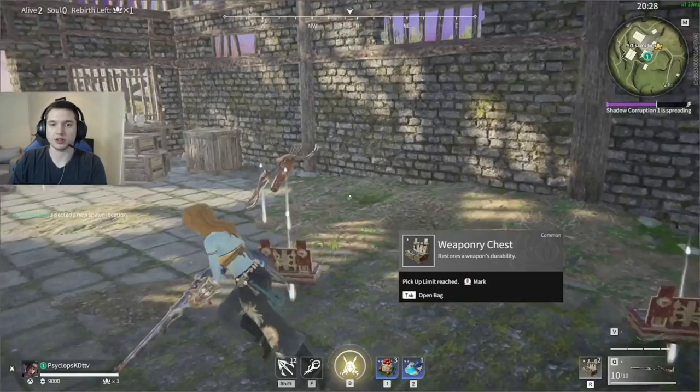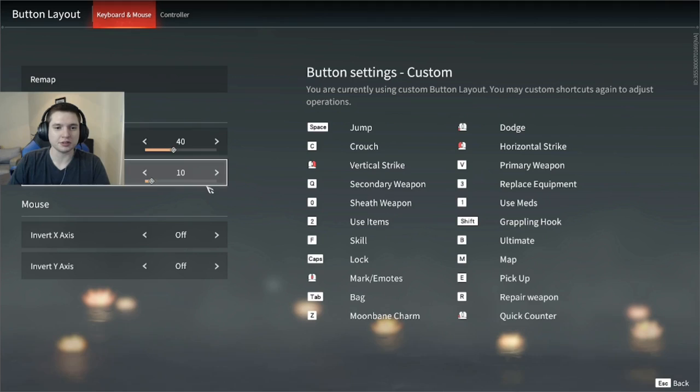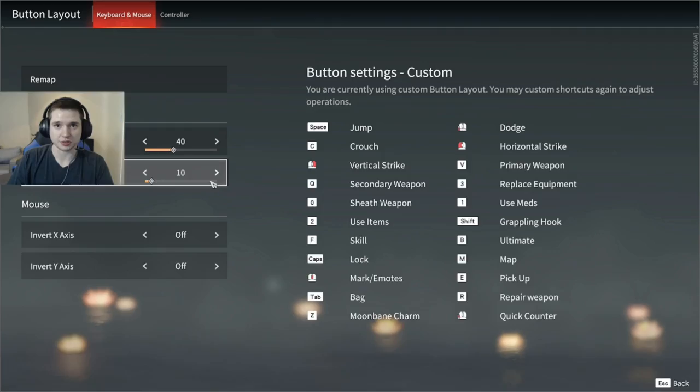Over in your button layout, turn your sensitivity up. Default is something like 25 — I play on 40, which is still kind of low, but you want it about as high as you can stand. Your aim sensitivity probably needs to come down from whatever it is. On controller things are a bit different with more advanced options, but in general: increase your view sensitivity and decrease your aim sensitivity.